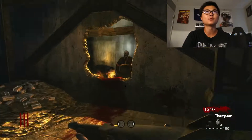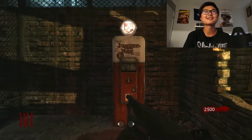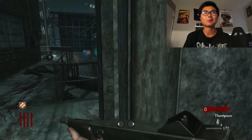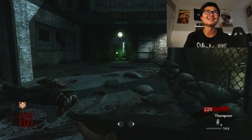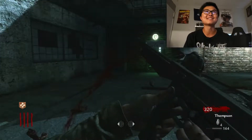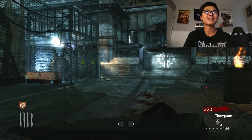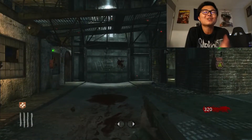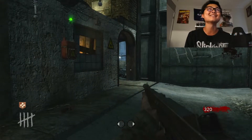Round three finished, on to round four. We have enough points to go get the power on so we can start opening up the teleporters. We got Jug so I feel a lot safer. I just have to make sure I'm very careful when I get the Wunderwaffe — I can't tell you how many times as a kid I got the Wunderwaffe and zapped myself. I'd always go down after two hits even with Juggernaut.